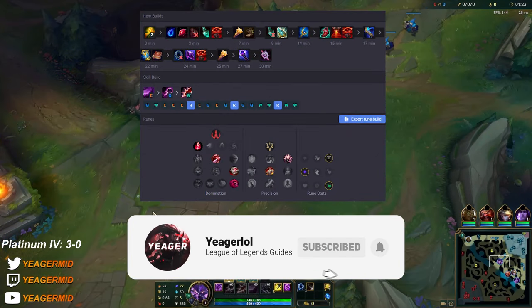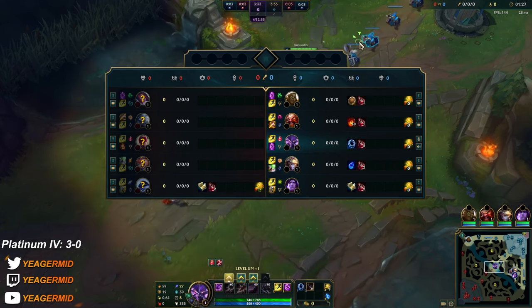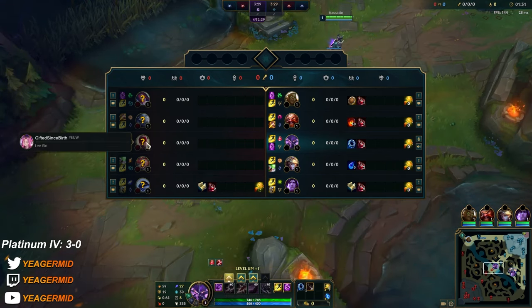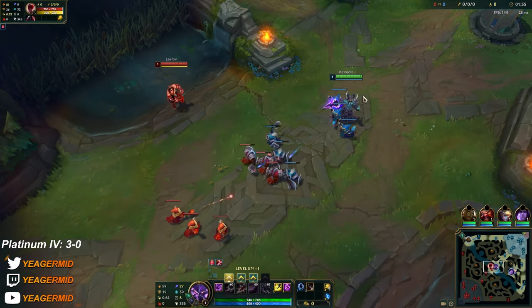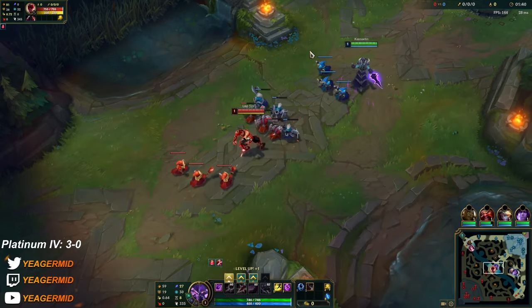What is up guys, welcome to the second episode of the Kassadin to Diamond series. Starting off a game against Lee Sin mid — this is not something you see very often, and he also has Ignite. Yes, it can certainly be very difficult, but luckily you have me to show you how to play out the laning phase.